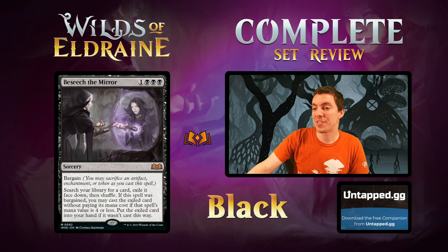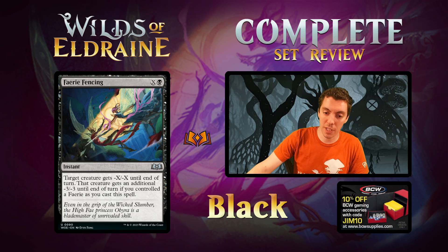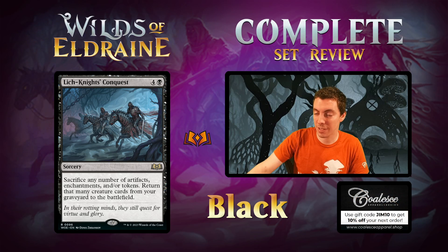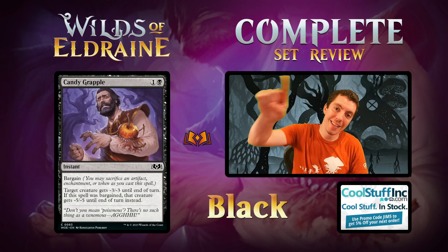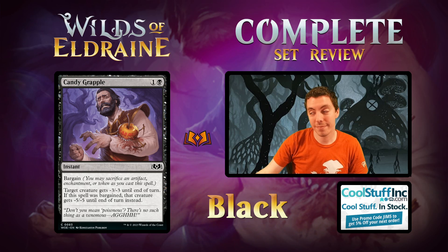To recap for Black: our Best in Show is Beseech the Mirror. Our Sleeper card is Fairy Fencing, with honorable mention to Lord Skitter, Sewer King — the Rat King. Our Trap card is Lich Knight's Conquest, and our Bombin' Common is Candy Grapple. That's Black, folks! Like, comment, subscribe, hit all the buttons, do all the things — and I'll see you in Red in 5 minutes.